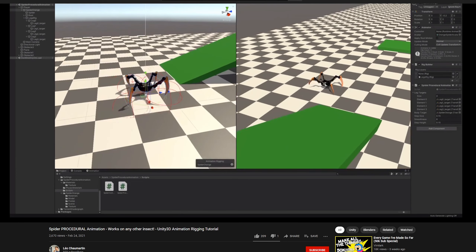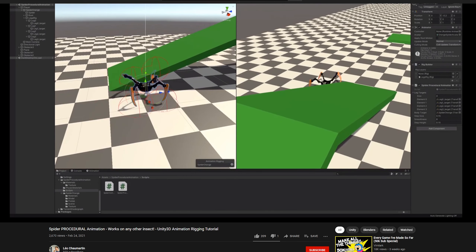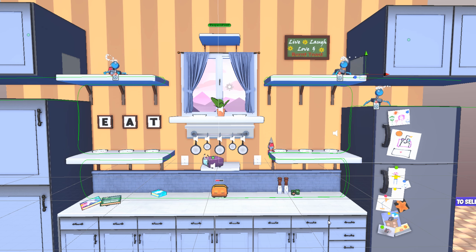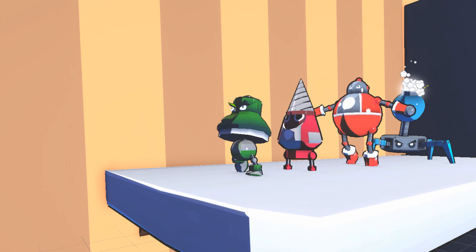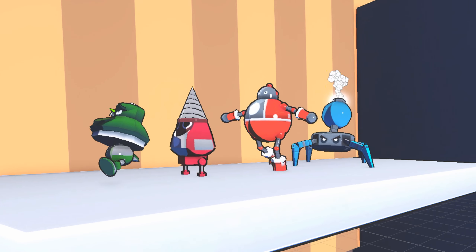As for the procedural animation, I followed a tutorial by Leo Chaumartain that led me to create procedural animation. After some adjustments, I just needed to plug in the rest of the enemy script and add in an animation for the enemy to explode when it reaches the toaster. With that said, I would love to hear what you think of our two new enemies in the comments below.